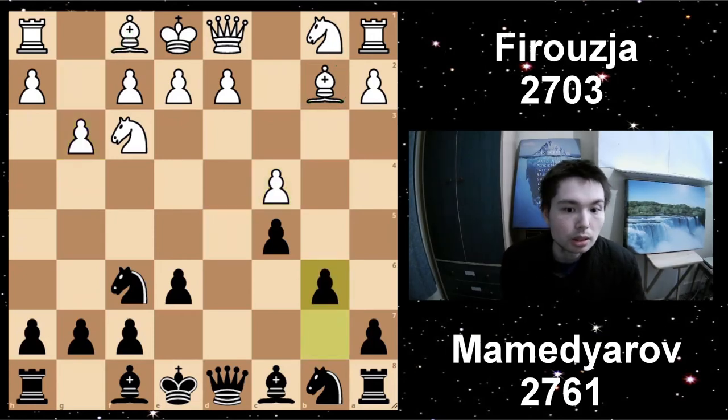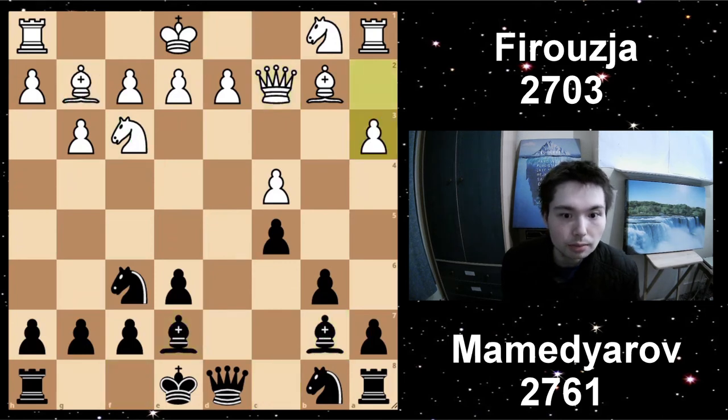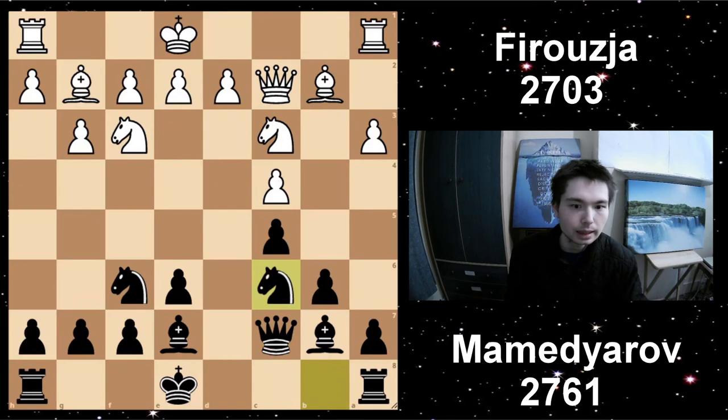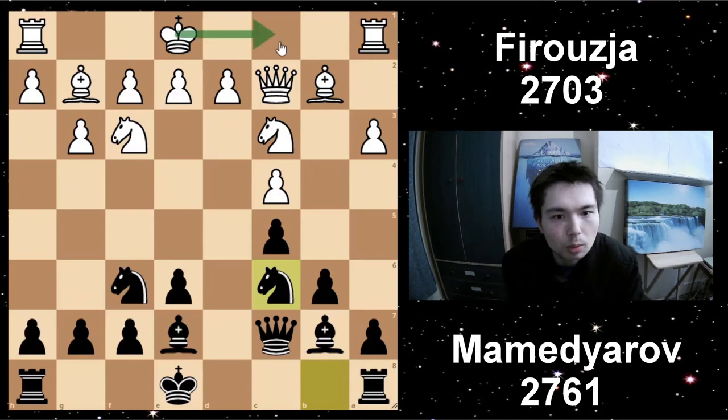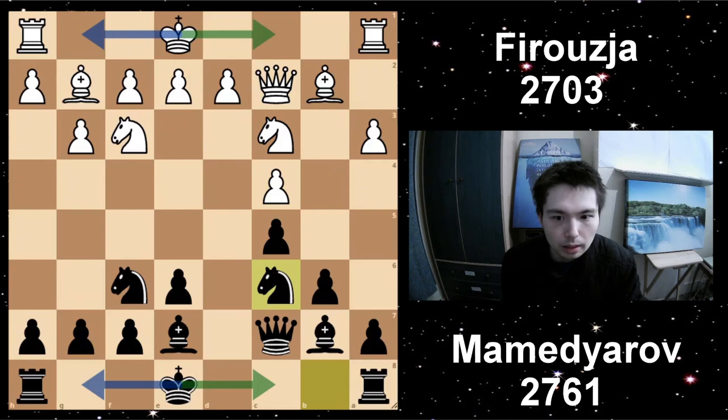Mamedyarov takes in the centre and goes B6. Now we compete with each other on the diagonal — we've got a couple of bishops there. Bishop E7. A3, stopping any knight coming into B4 — so A3 is a useful move. Queen C7, Knight C3, Knight C6. At the moment you can see it's move 10 and neither side has committed to castling. You're just waiting for your opponent to commit, and maybe you go the same way as well. If White castled queenside, Black would also follow suit. Kingside, kingside. Black only needs a draw.